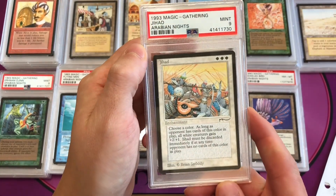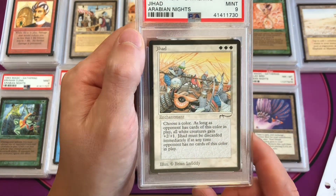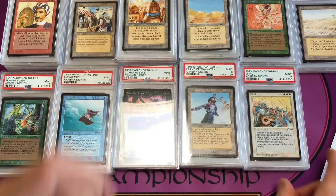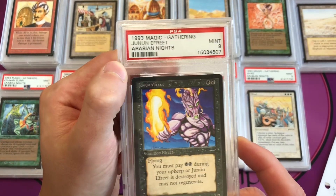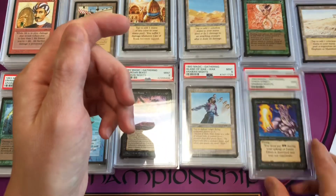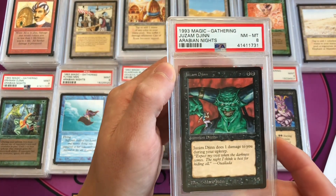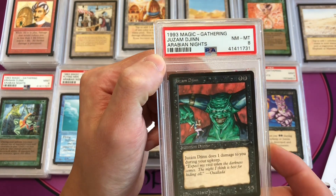Jihad is a PSA 9 with some beautiful artwork of soldiers and horses by Brian Snoddy. Junun Efreet by Christopher Rush is an older graded PSA 9 copy in great shape. Juzám Djinn is one of the top three hardest cards to find in the set — this is a near mint to mint 8 copy that I submitted with an order before the pandemic.